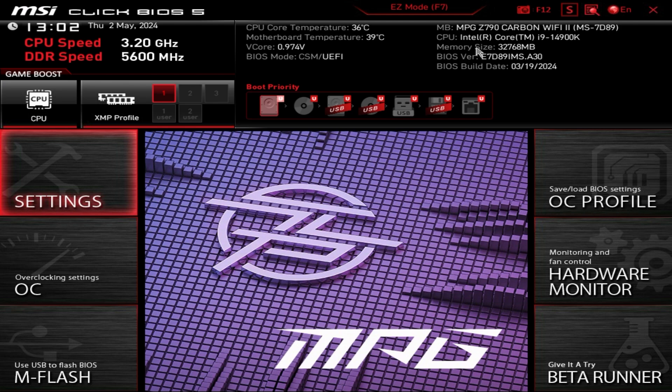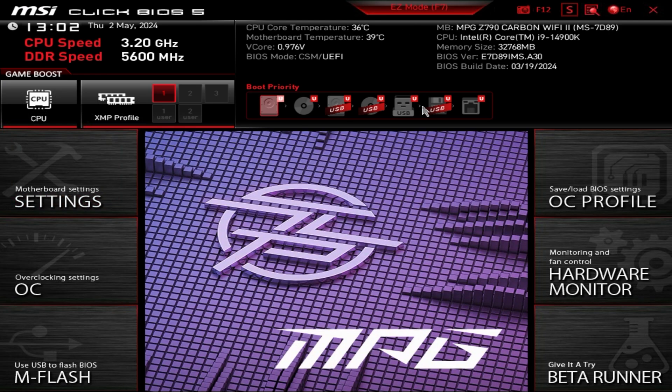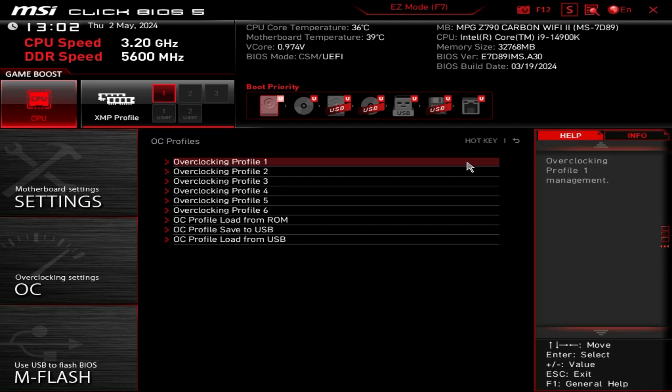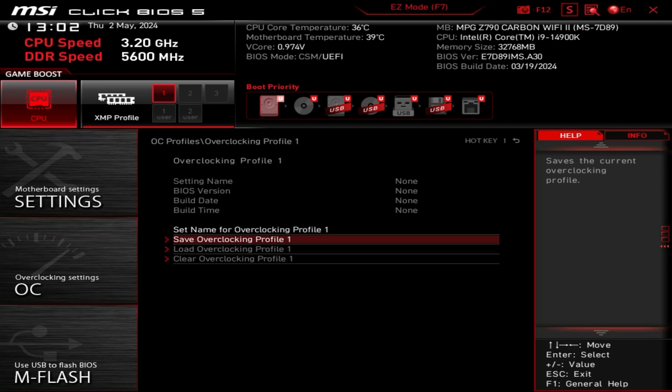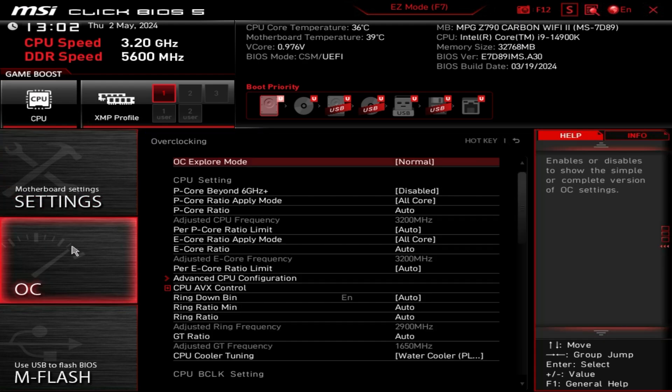You need to be in advanced mode, so if you come up in easy mode on the BIOS, click to get to advanced. I recommend saving a backup — save your settings as a profile so you can restore them later. Then go into the overclocking settings and drill down into the advanced CPU configuration.